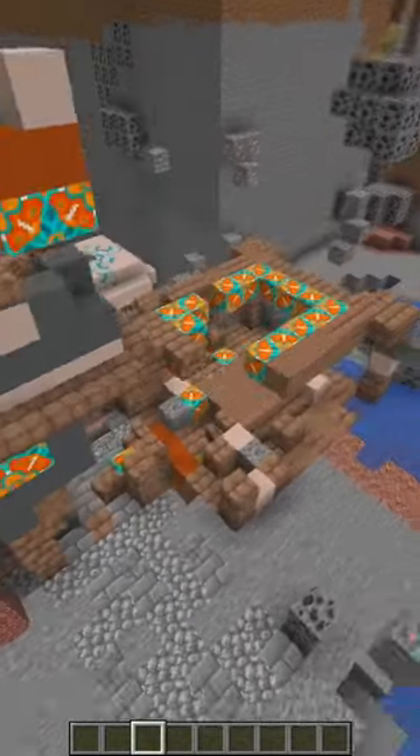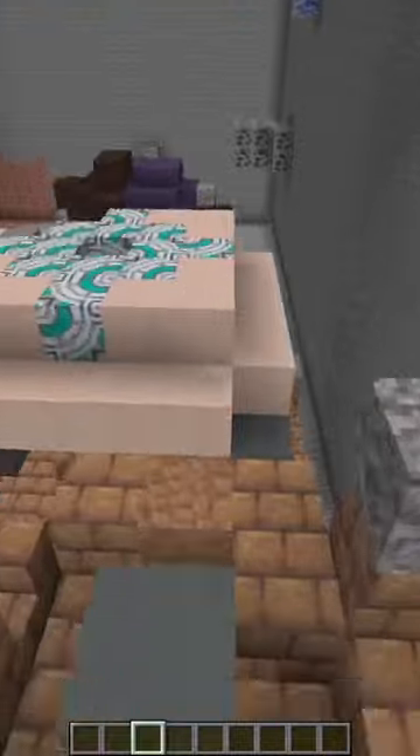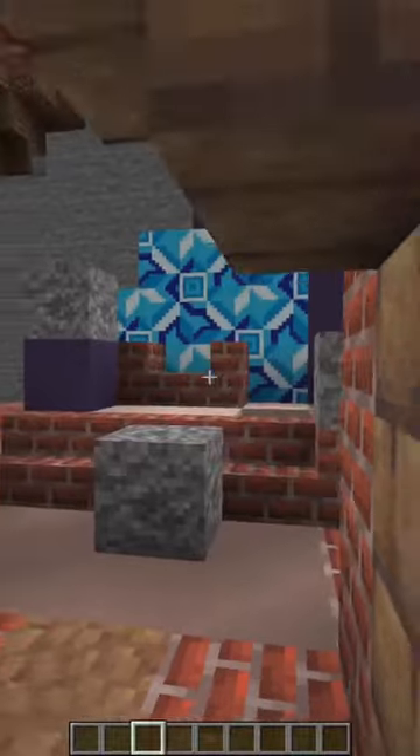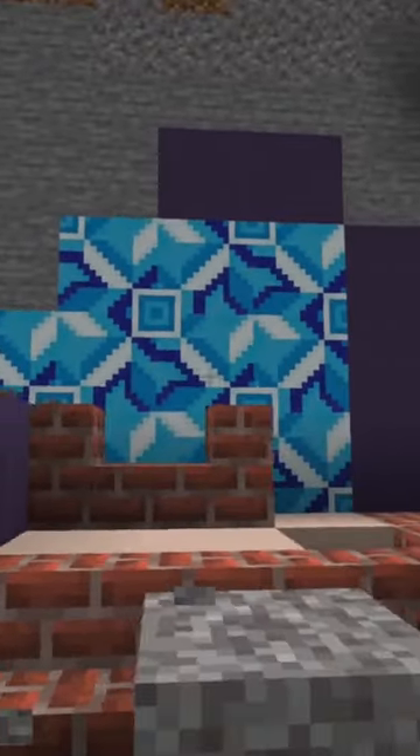A room that you'll see sometimes that fascinates me is this one that's tied to the tower — what is this, a stage or something? Inside a lot of the structures in the Trail Ruins, you're going to find villager workstation blocks. This part of the tower over here almost looks like a throne sitting up with that luscious blue background. That's fancy.